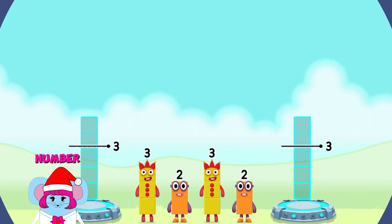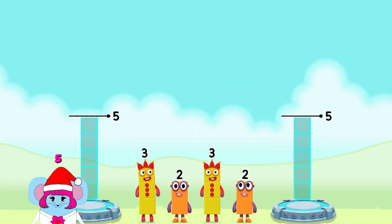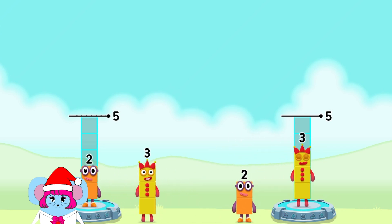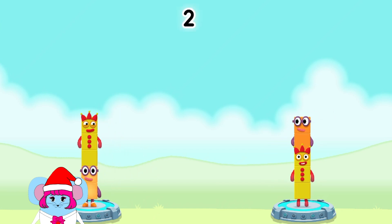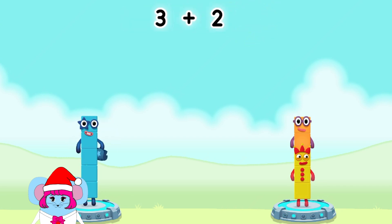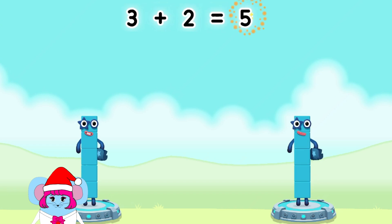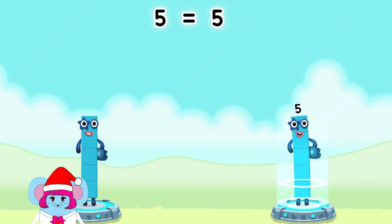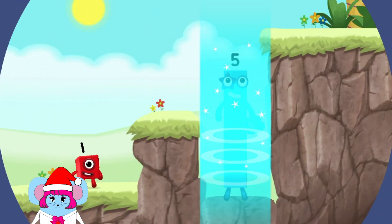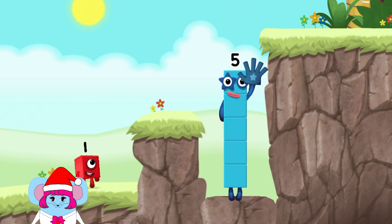Share the number blocks evenly to make two groups of five. Five, three, two, two, three. Correct! Two plus three equals five. Three plus two equals five. Five equals five. Hey! Five! Yes, you got it!